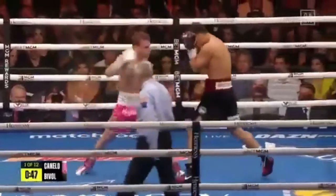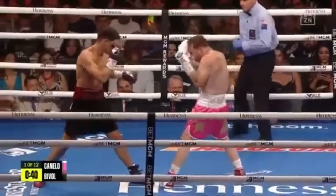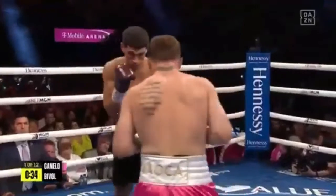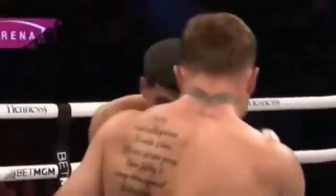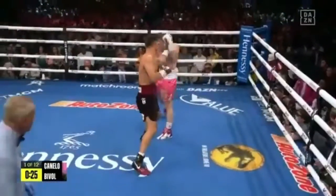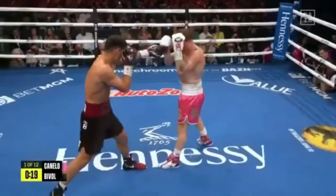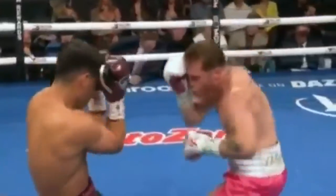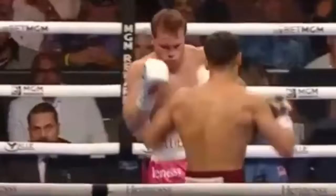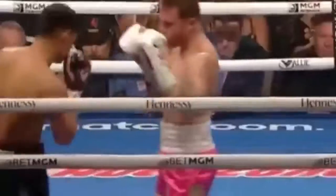Is this going to be the way Bebo fights every single round tonight? That's the sense I got from talking to his team. They want to create distance between Canelo and keep throwing that jab, because when they watch back the Kovalev fight, they know Kovalev didn't hurt Canelo. But that fight was close on the scorecards at the time of the stoppage because of the sheer volume of punches — jabs specifically — that Kovalev was throwing. Look at him throwing more frequently here. Round one — a good start for Bebo.